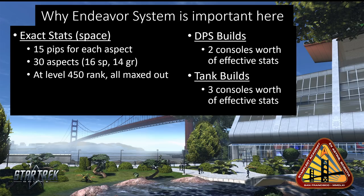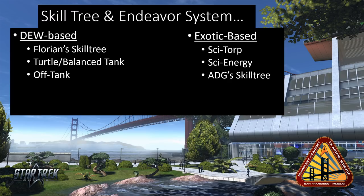If you're low on the Endeavor system trying to compete in elite content, keep in mind you're going to be about three consoles worth of base stats down from other captains in the queue. Your builds are probably not going to be as effective as those shown by players on YouTube and STO Builds. I kind of wish there was a way to turn off the Endeavor system stats so people pushing limits could show more realistic numbers for newer players.